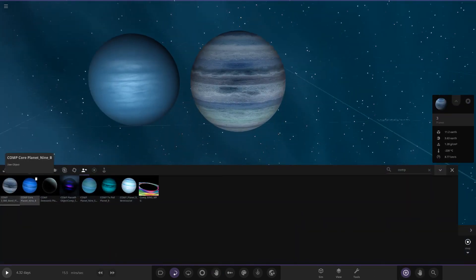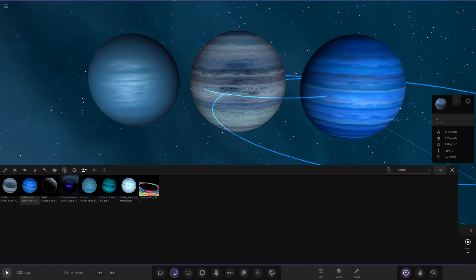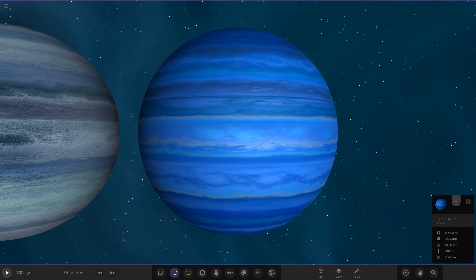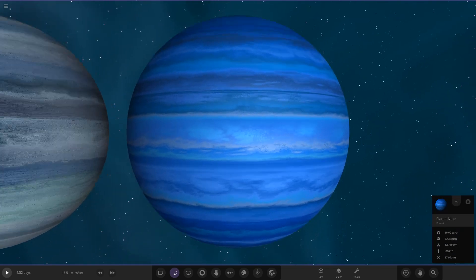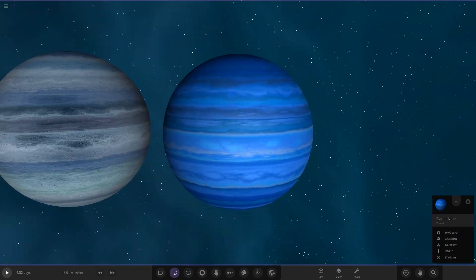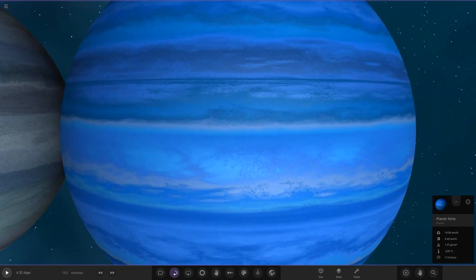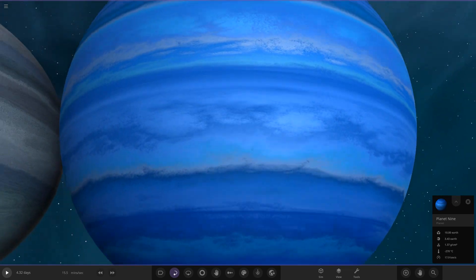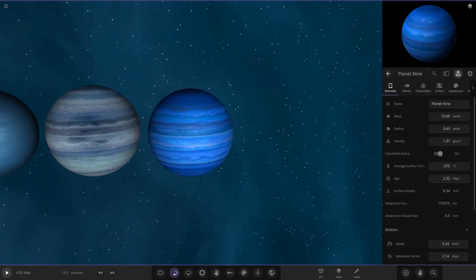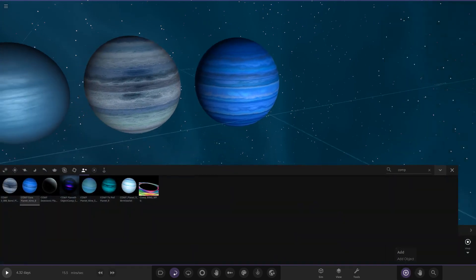Next up we have Core's Planet Nine. We can see some Neptune-sort-of blue shades, some nice white shades, dark blues and light blues. It's a bit of a Uranus, Neptune, and Planet Nine mix. We can see the dark blue shades alongside the light blue — a real mix of all the ice giants. A very cool looking one, I have to say.